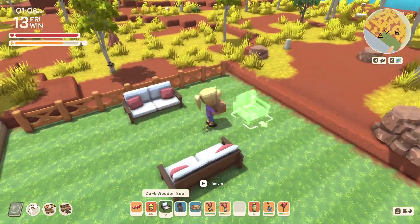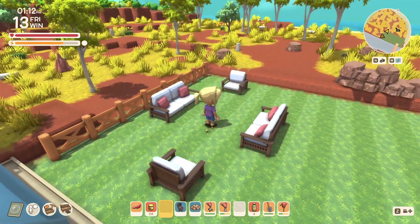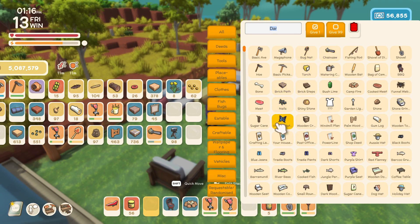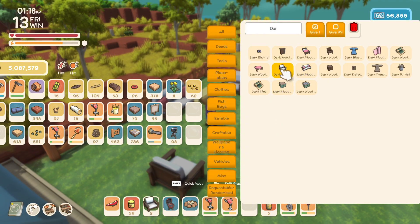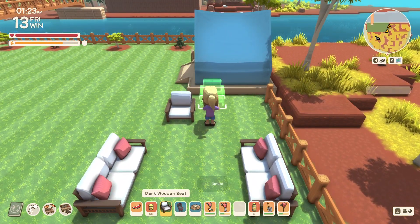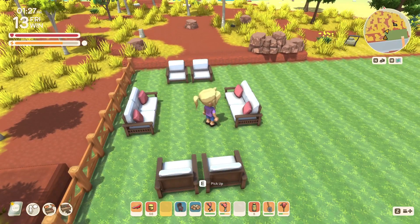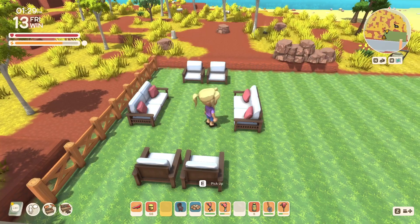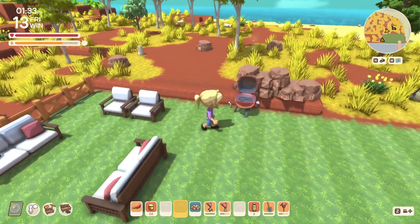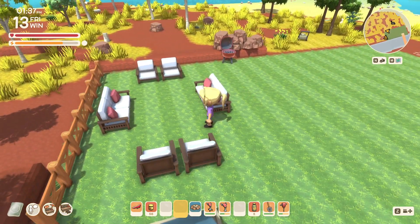We'll throw down our chair. We may go get another chair so it's not off-centered like that — let's grab two more chairs because that's going to bug me. You can't even them up like that. We may want to move this couch back, but I guess it's even right there. So let's throw down a barbecue. If I move this couch back, then I'm going to move the chairs too, so let's just leave it like that.